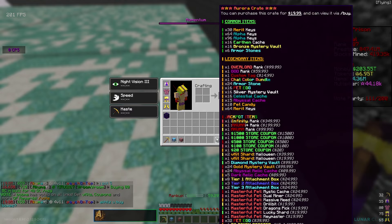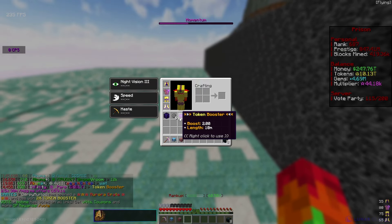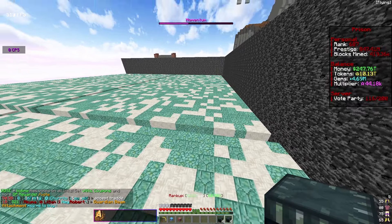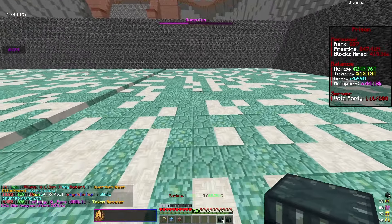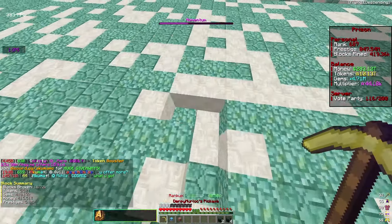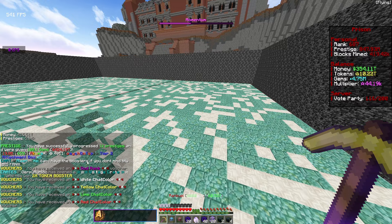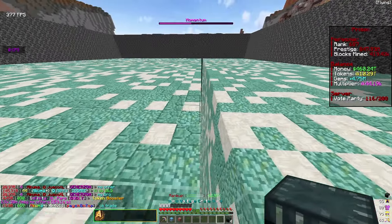Let's go ahead and open this one aurora crate. We got some armor stones - those are actually going to be really good for me because I'll be able to level up my armor. From that one we got a two times token booster, nothing too crazy. I don't think I can sell that for too much. Let's see the next ones - we got 30 abyssal relic and another two times booster, so again not really good.